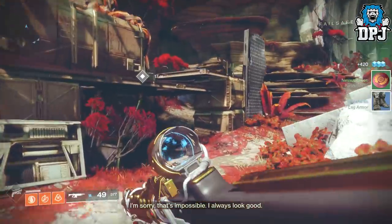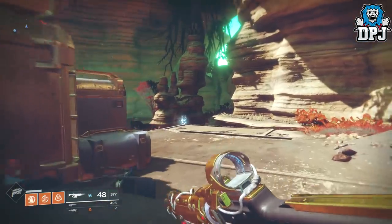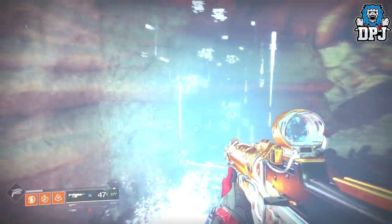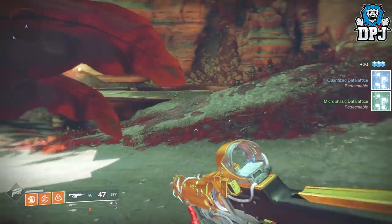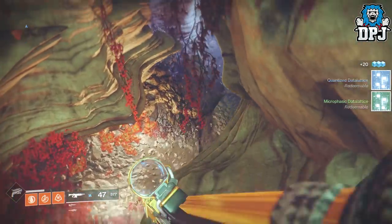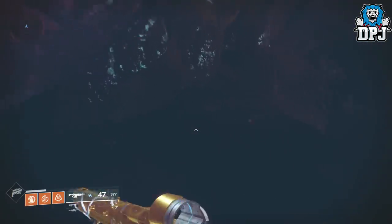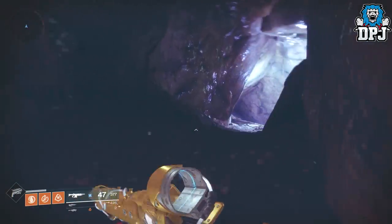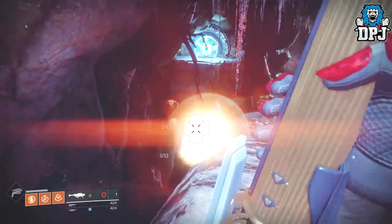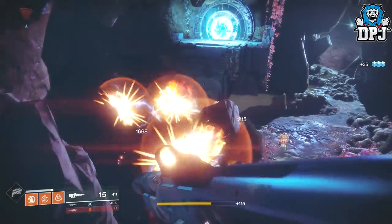From where you spawn in, head in this direction and down into this area. You might remember the original loot cave introduced in the game — we're basically using the same spot because the chests constantly spawn here. Bungie has actually buffed chests so you can farm as many as you can and won't find empty ones, which is great because farming chests and getting nothing is one of the worst things in the game.